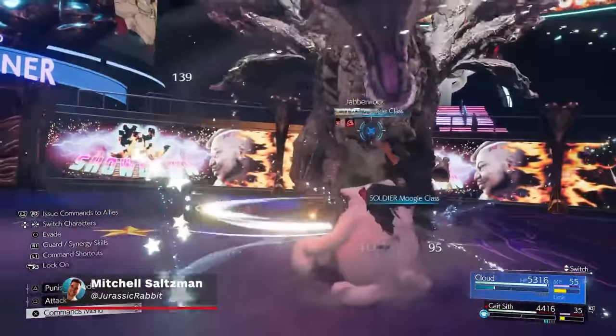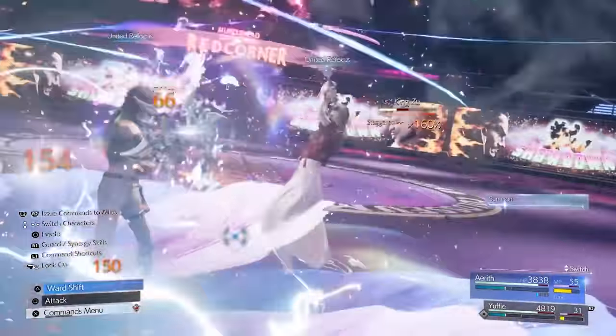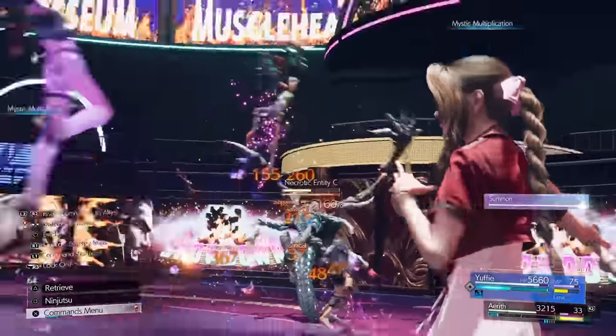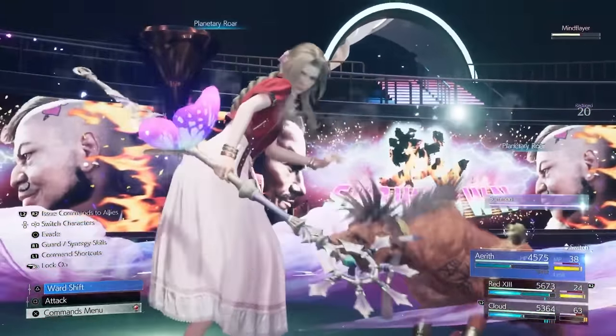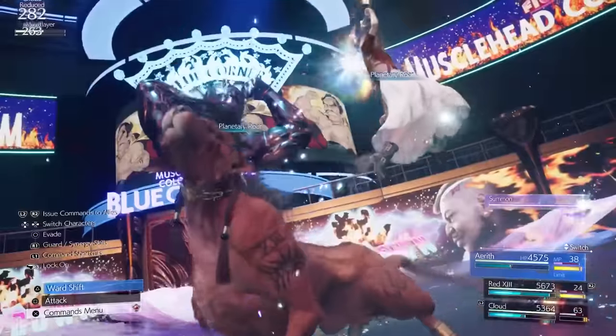One of the big new features introduced to combat in Final Fantasy 7 Rebirth is the addition of synergy skills and synergy abilities. Their usefulness in battle may not be immediately apparent, but rest assured, they are extremely useful, and you should know how to use them to their fullest potential. Here's a guide on how to properly use synergy in Final Fantasy 7 Rebirth.